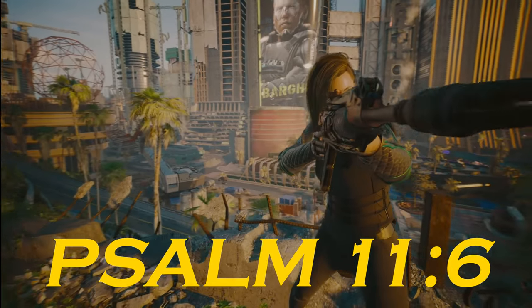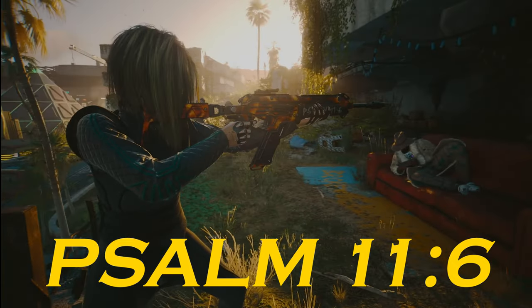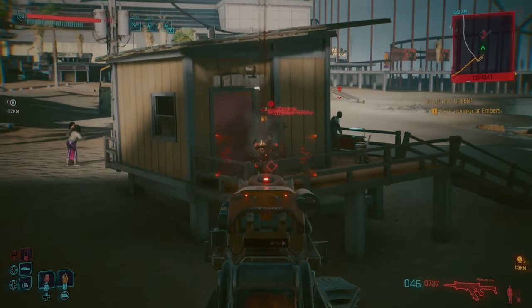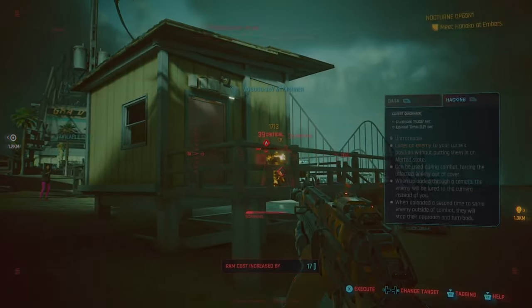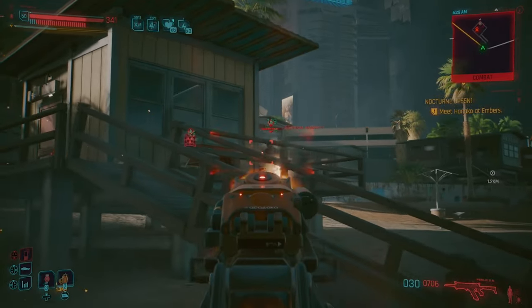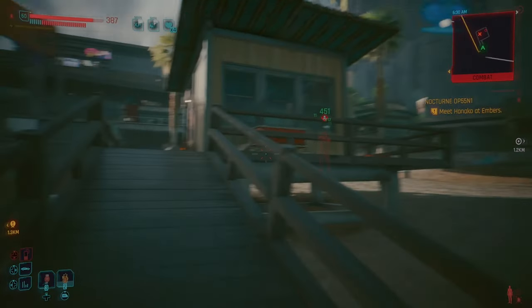Now onto SOM 11-6. This iconic Copperhead rifle has a unique burn effect causing enemies to take burning damage, with a higher magazine than other Copperheads. Its name is a Bible quote: "Let him rain coals on the wicked, fire and sulfur, and a scorching wind shall be the portion of their cup." Now to me that sounds pretty metal. You can find this gun from an NCPD gig in North Watson taking out some Maelstrom gang members. This gun is absolutely amazing — honestly one of the best weapons in the entire game.